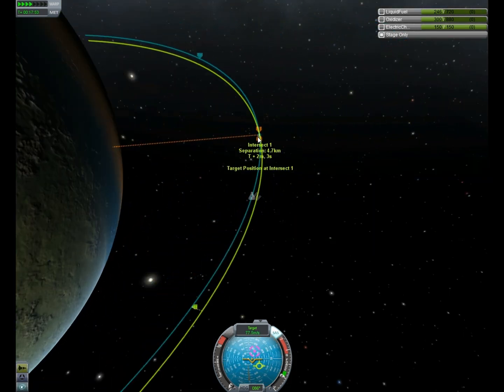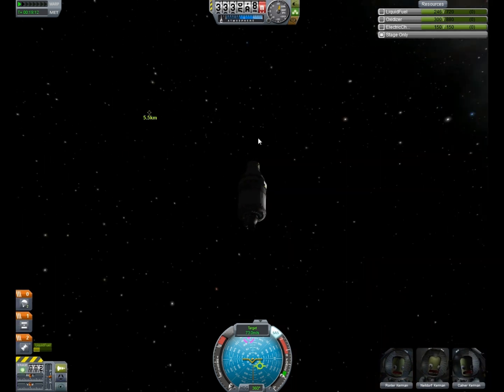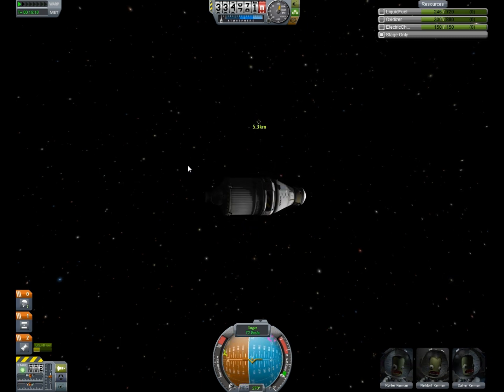You can see in the video that yellow bar that went down — that was just telling me how much I needed to burn. And it's as simple as that to get within about five kilometers.